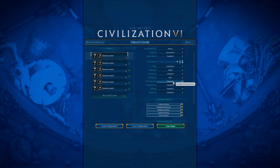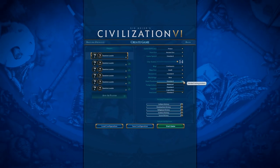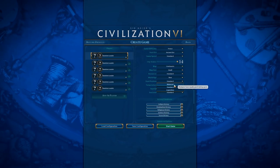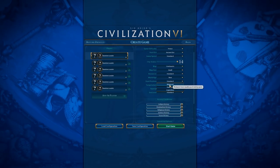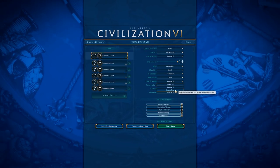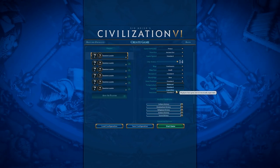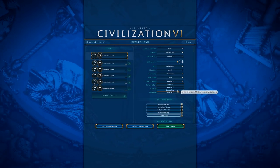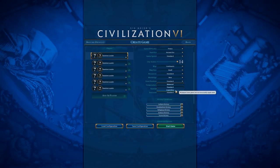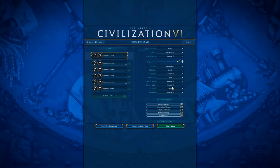For Start Position, I generally like Standard because it's a nice mix of challenge and fairness. Balanced is a really good option if you're moving up in difficulty or new to the game, since each player gets a pretty equally good starting spot with equal resources. Legendary makes it so that everybody starts with a great position — it can be fun in multiplayer since some people will have great spawns, but I generally leave Start Position on Standard.